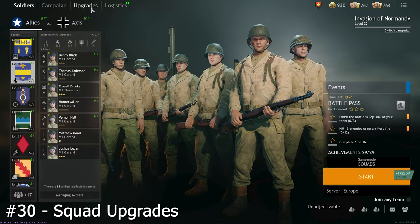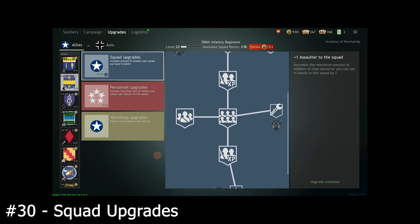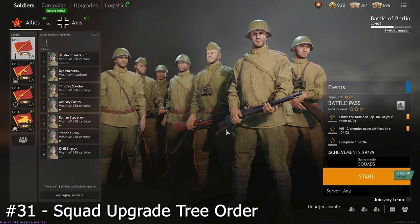When deciding which soldiers to add to your squad, I'd always recommend having at least one engineer because of the utility they can provide. Whatever else you want is really down to your playstyle and how you will use that squad, so think well before picking, as you can only change them if you have an upgrade rewind item — and they are only received through the battle pass.